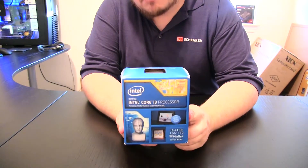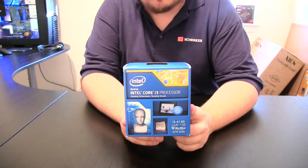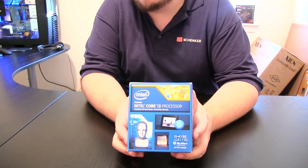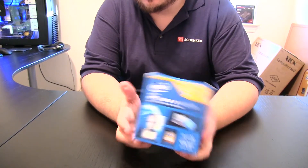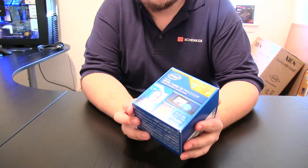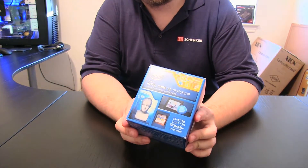The benchmarks being run today are Unigine Heaven 4.0, Portal 2, Skyrim, and McGuire Online, which is based on the Crysis 3 engine. This will give you a good overview of the different capabilities of the internal graphics of this processor and what type of games you can play.